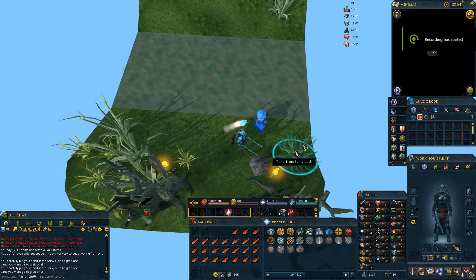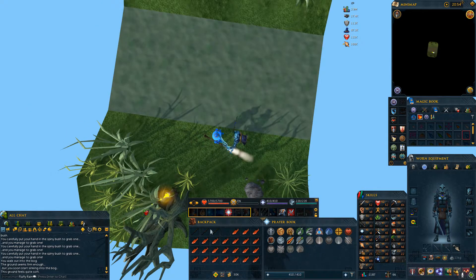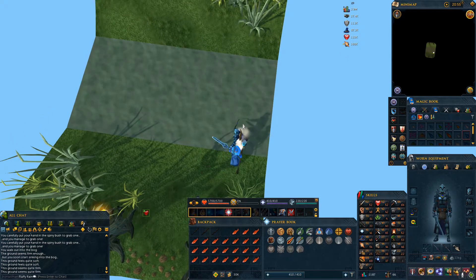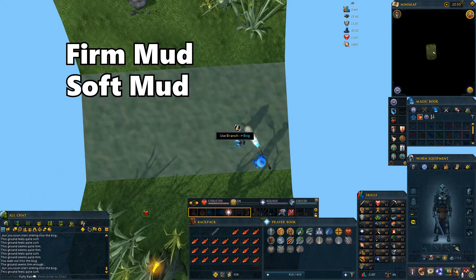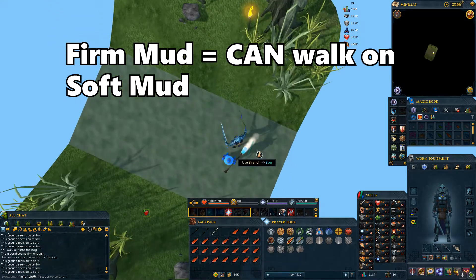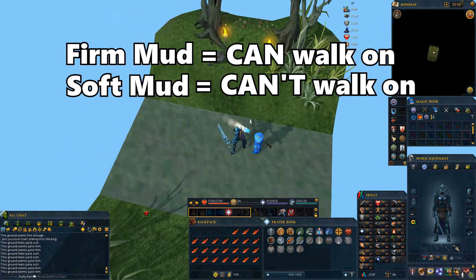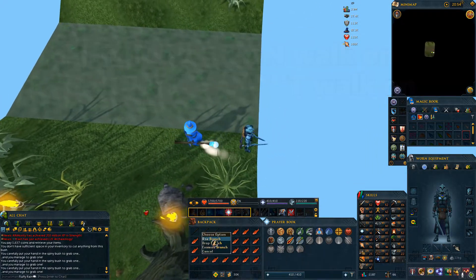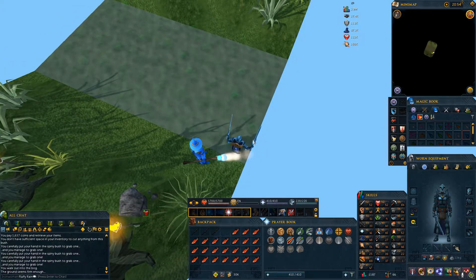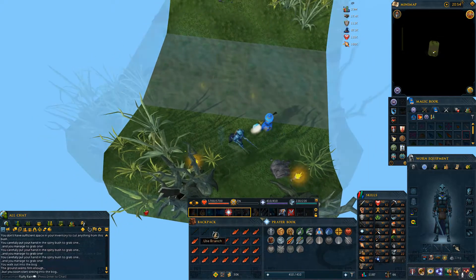Let's go over the bog event. When you first enter the room, search the spiny bush to get a branch. When you have the branch, click on it and then click on the mud. Two things will happen: you'll either find firm mud, which means you automatically walk onto that space and can continue to the next piece, or you'll find soft mud, meaning you cannot walk on it and must try a different area. If you do walk on soft mud, you'll fall in and swim out, which takes longer — so make sure you use the stick on the mud instead of just guessing.